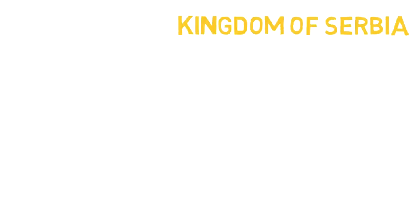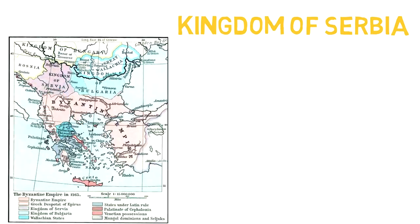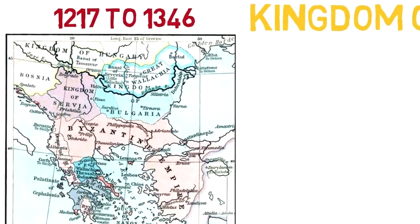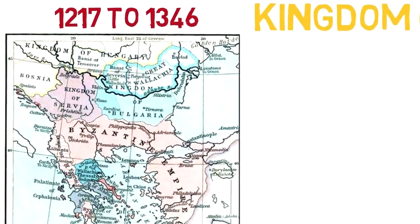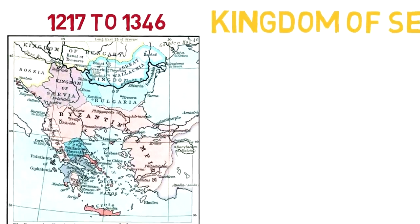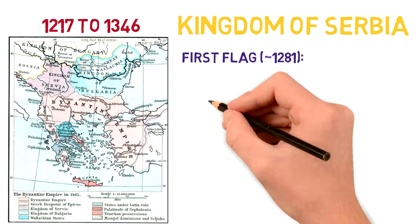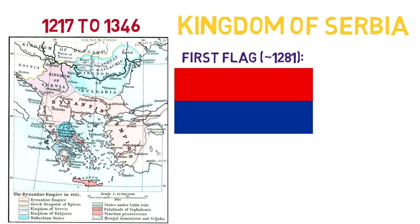The next significant stage in the formation of the Serbian state was the creation of the Kingdom of Serbia. The Kingdom existed from 1217 to 1346 and it is in it that we see the first flags which represented Serbia as a nation. The first one was a bicolor red and blue flag, adopted around 1281.